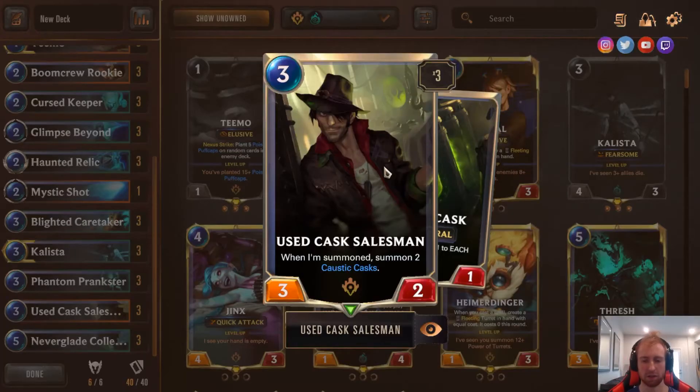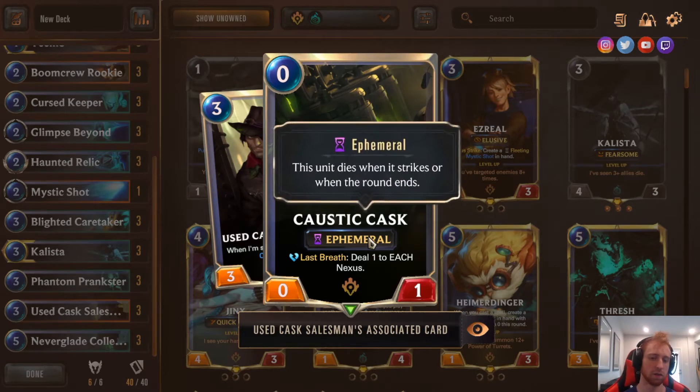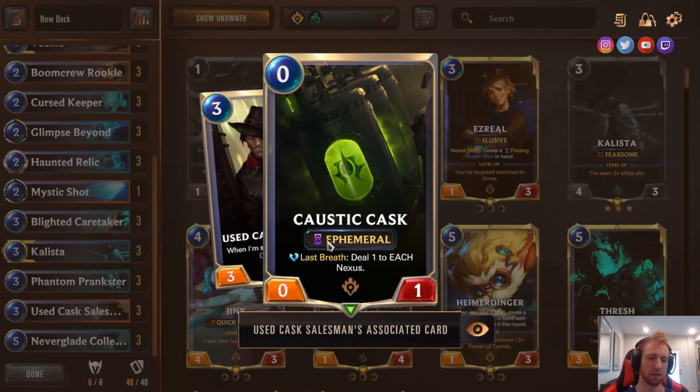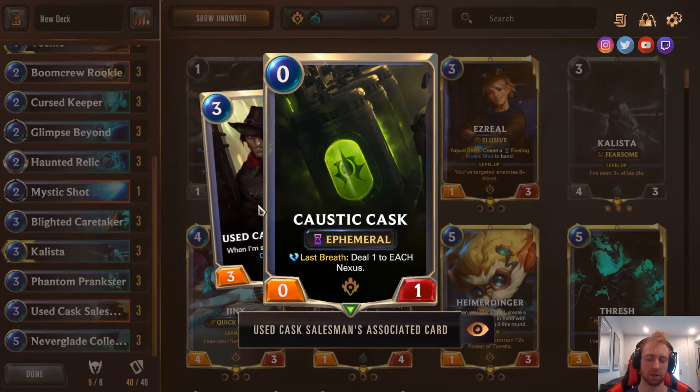Cast Salesman — this is one of the amazing cards of the deck, one of the main reasons to be in PNZ. It summons 2 Cost-of-Cast units — so it's a 3-2 that summons 2 units. When these die, they trigger Prankster and the Collector, and when they die they also have their own effect: deal 1 to each Nexus. It's Ephemeral, so basically it summons 3 units — that's 3 triggers for Prankster. These also do 1 themselves, there's 2 of them, so it's 5 damage. With 2 Pranksters, that's 10 damage. You can use it defensively too — if they summon a bunch of strong cards like Ash Sedge, you summon this, and you get 3 blockers that do 5 damage to them without even being in your attacking turn.